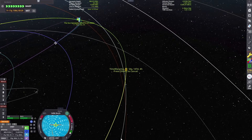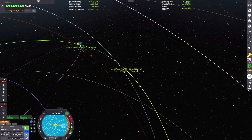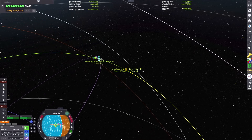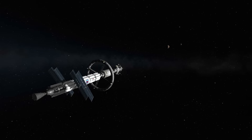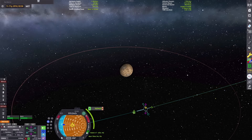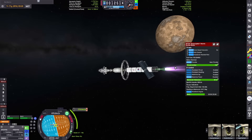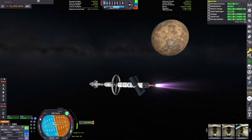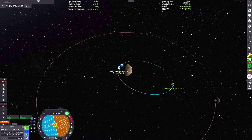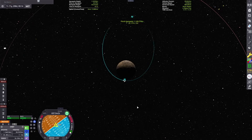We'll warp ahead until we've entered the sphere of influence of the Plock system. This is a 70-year journey out to Plock with a traditional Hohmann transfer-style trajectory. We could get there a lot quicker with engines from the Far Future Technologies mod, but I want to prove it's possible with stockalike parts. These missions to the outer planets and dwarf planets are 100% possible with just stock parts, but you'll often have to pack lots of delta-V and be okay with multi-decade trajectories all the way out to the edge of the solar system.